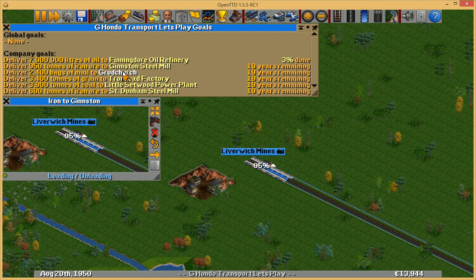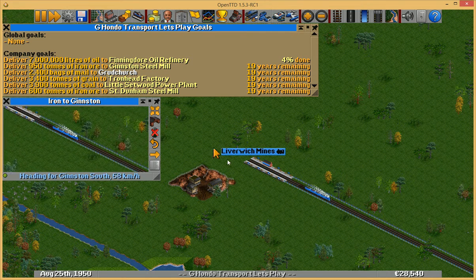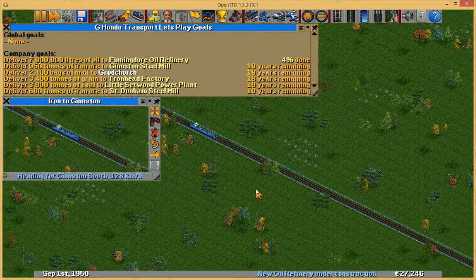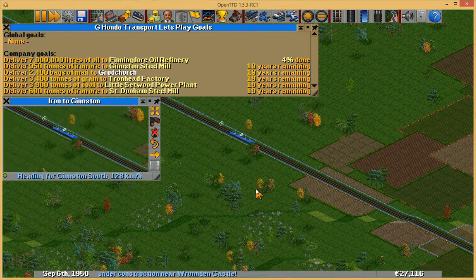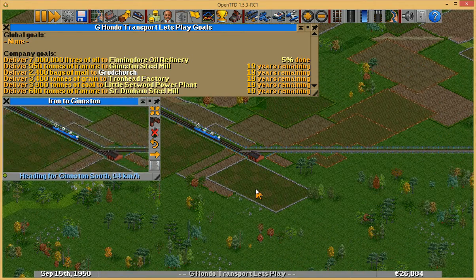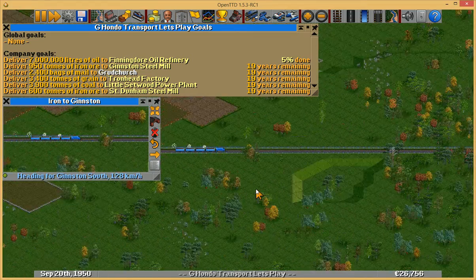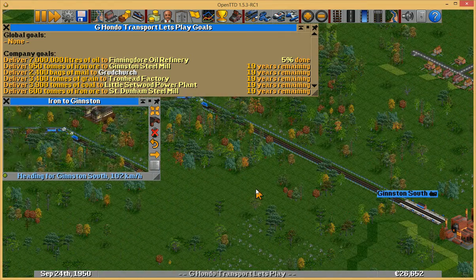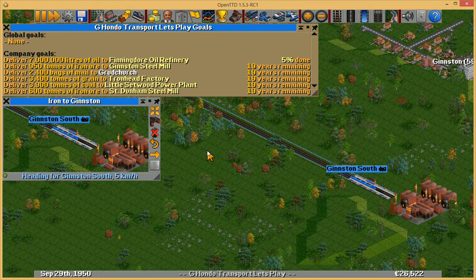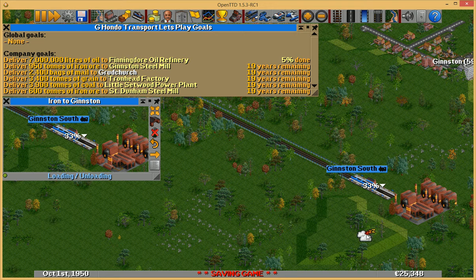Mail and passengers though have a slight advantage in that you can pick up mail or passengers from point A, take them, drop them off at point B, but then point B will also have mail or passengers which you can take back to point A. So you actually can profit on both runs of the trip, which is fantastic. Now they don't pay as well generally as other goods do, but the fact that you get paid on both sides means you never have a completely empty trip, which makes you nothing.